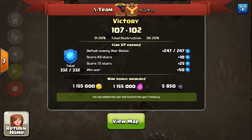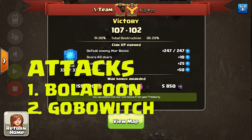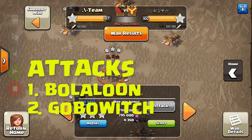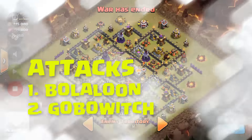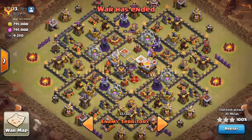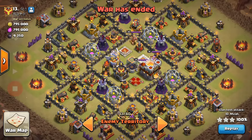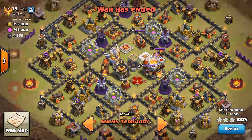What's up YouTube, it's your host Renely Gamer here. In this video we will be looking at Town Hall 11 3-star attacks. The first attack is on enemy number 13 by our clan member Mika. We will be using the Bo La Loon attack on this base. This base is a completely maxed out Town Hall 11 base with high level heroes.